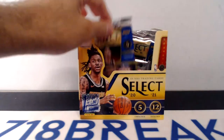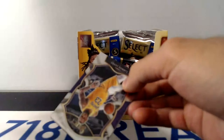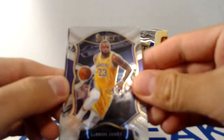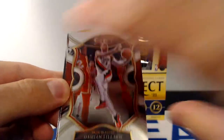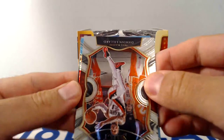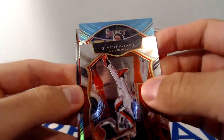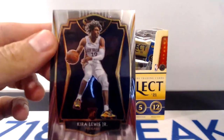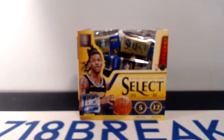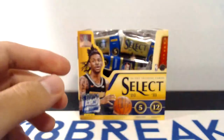Let's see our fourth pack. There's a Bron base. Okungwu rookie. Damian Lillard — looks like we got Light Blue behind Mr. Lillard. Sweet Lou. And a Kyrie. Premier level rookie behind him. Lou Williams numbered to 299 on the light blue.